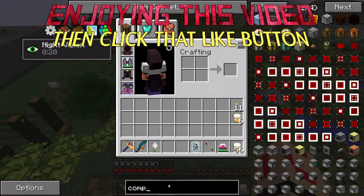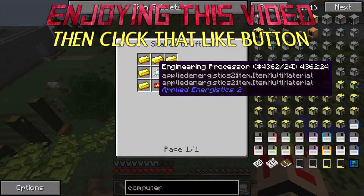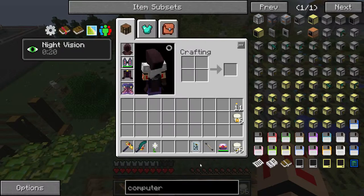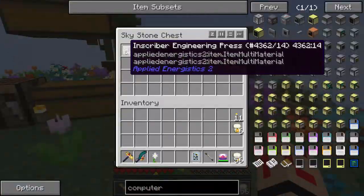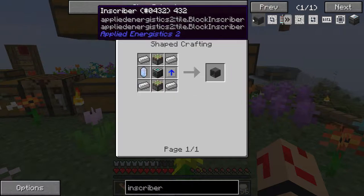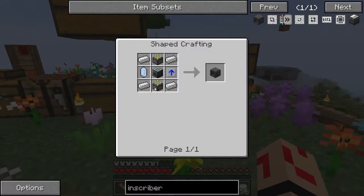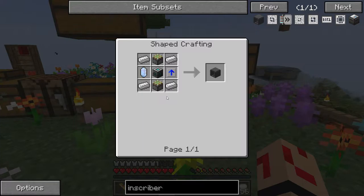What is it to make a computer? That would probably make life much easier. We need presses. I already actually got all the press things here. What's the inscriber? I'm just thinking about that. It's not cheap — you require a pure crystal. So first of all, I'm going to make some pure crystals.